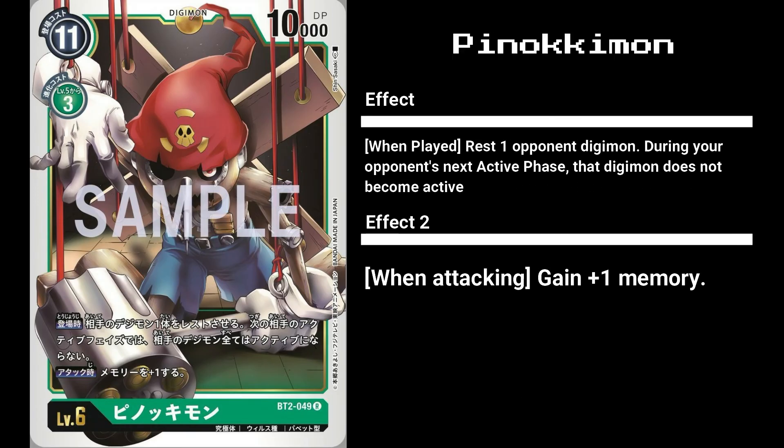Next up is my personal favorite, Pinokimon, better known as Puppetmon in the west. Its Japanese name is derived from Pinocchio. Pinokimon has 11,000 DP, a play cost of 11, and an evo cost of 3. Its first effect reads: when played, you may rest an opponent's Digimon — that Digimon doesn't become active during the opponent's next active phase, meaning one opponent Digimon is sidelined until the end of your next turn. Its second effect gives you plus 1 memory when it attacks. Combining this with Argomon level 2, you can easily earn 2 free memory every turn. Sadly, while its first effect is quite powerful, the fact that you need to play Pinokimon for its 11 cost makes it less desirable than other Digimon with better passive effects.